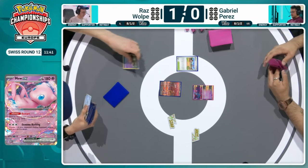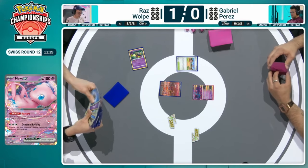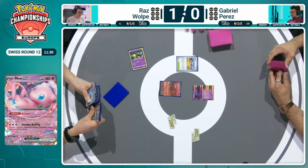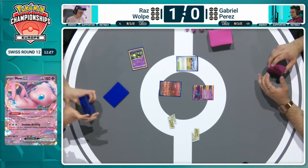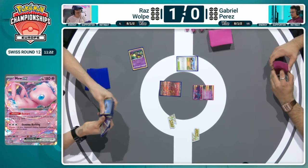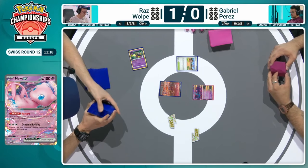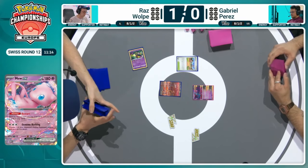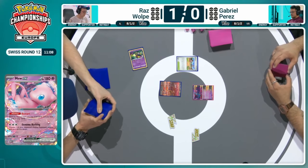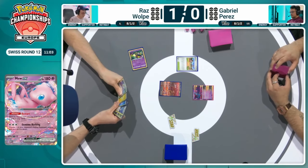Starting one of those two Fluttermanes is a great spot — wished he could have done it in Game 1, of course. This does mean he shuts down the Mew EX's restart ability. But for the time being this will just slow down Raz completely until Gabriel starts setting up his own board. We do see the Comfey here from that Artisan — does give Gabriel an out to a basic Pokémon as well himself. Starting with the Mew EX isn't ideal either, let's be honest, and with restart not being available unless you retreat, that's going to be just a pass there.